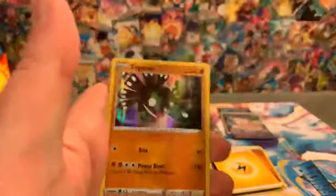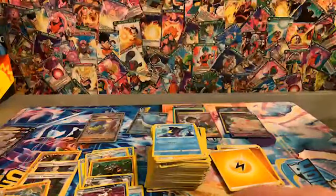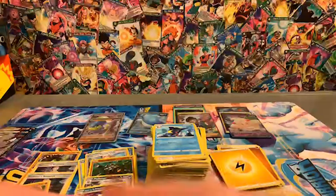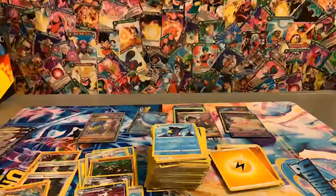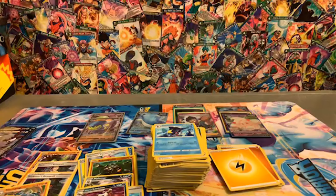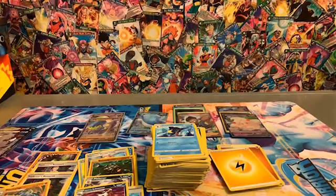No energy in this final pack — the absolute final pack. Got a Zygarde. No Charizard. The fire lizard still eludes us. The sheep did not lure him in like the goat in Jurassic Park. A ram is a sheep — it's just the specific sex of sheep. Well, whatever. It didn't work.